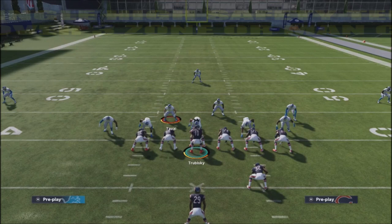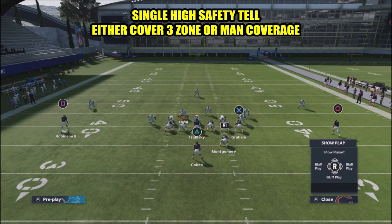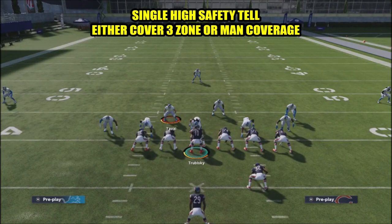This is one of the biggest tells of a cover three shell - look at the safeties, there are three high safeties. A single high safety usually tells you it's cover three or some kind of cover one coverage, meaning that middle safety is either giving you man coverage or deep thirds on each side. If it's two high safeties, that's cover two. If all four guys are back, that could be a cover four shell. Right here with three high, I can potentially hit my opponent in the seams - but let's take a peek: this is actually man coverage.